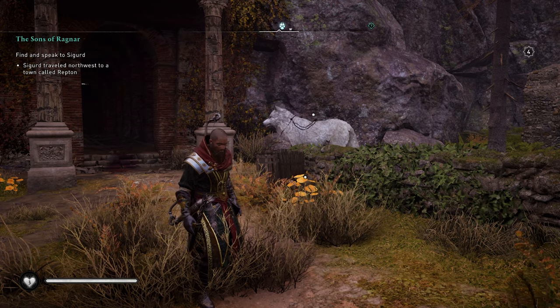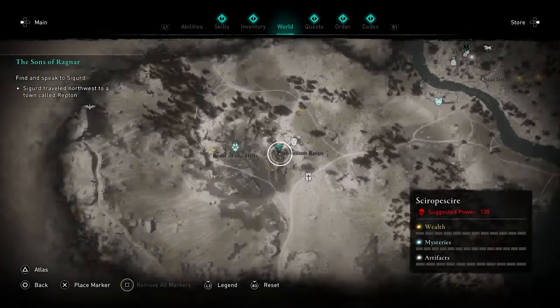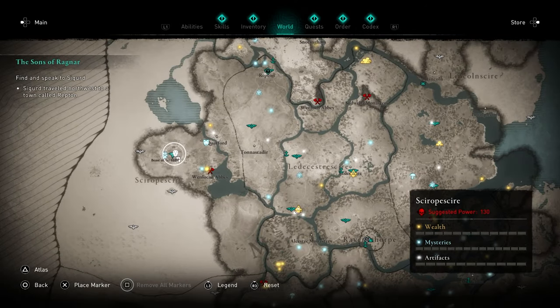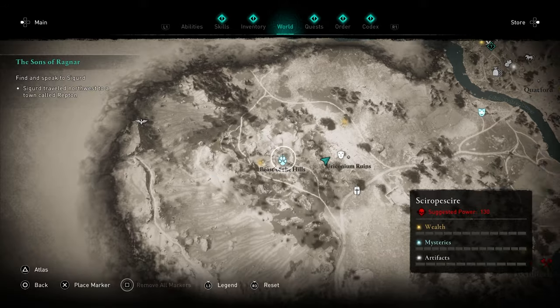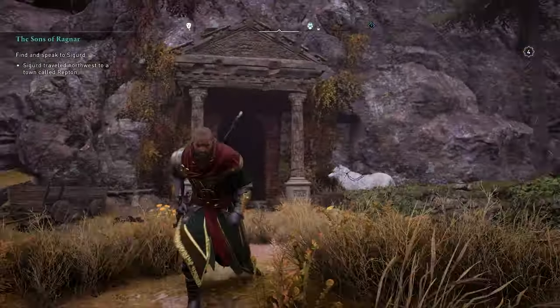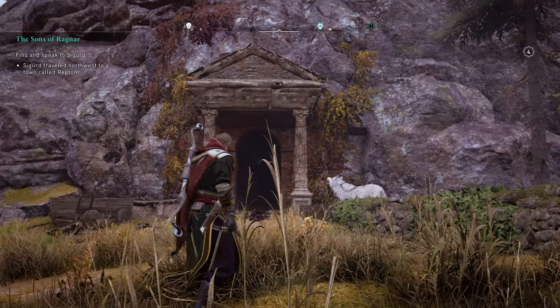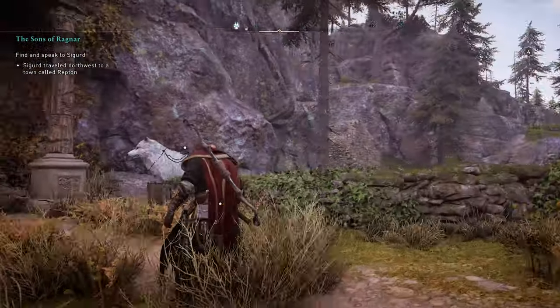The next one on our list is the Beast of the Hills. For this one we're going to want to go to Shropshire, over here on the left-hand side. You're looking just west of Wenlock Abbey. Don't go up the hill — the icon will show you there, but you actually want to go to the Euroconium ruins. Look into the hillside; there's going to be an entrance. You'll probably think there's no way there's a bear in there, but head all the way in, slide under a wall, and the bear will be there.